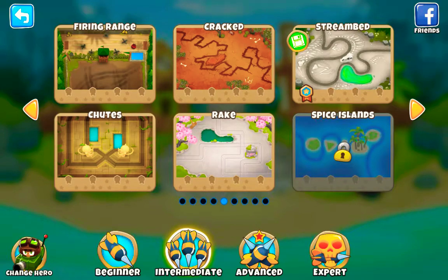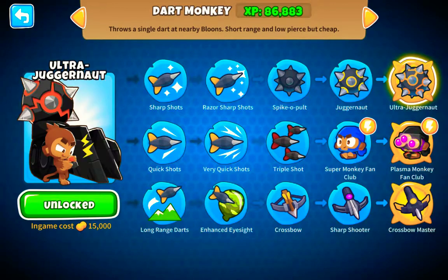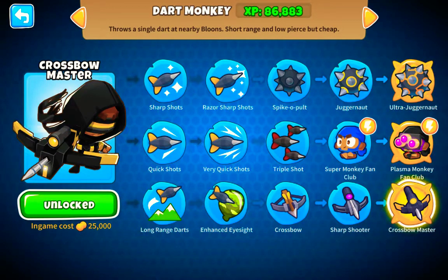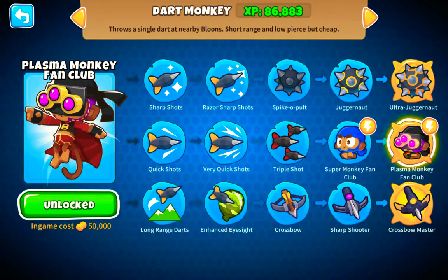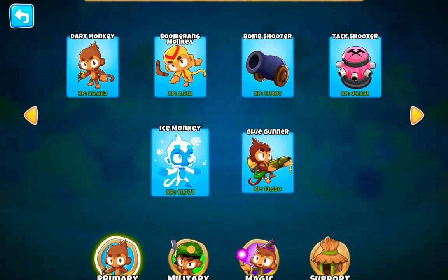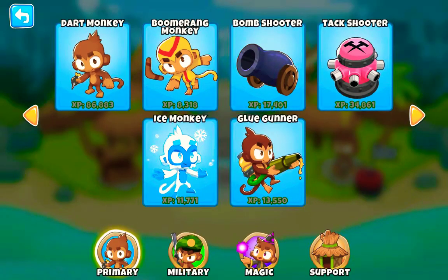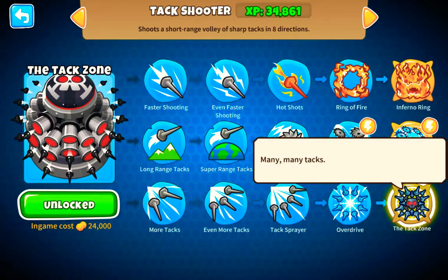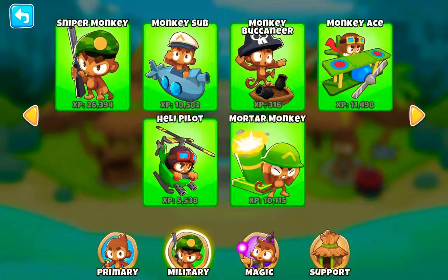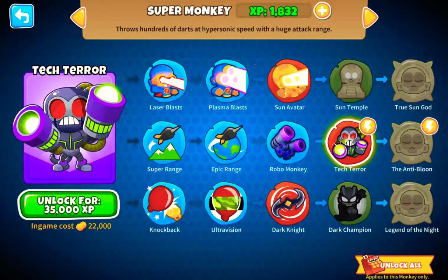Another thing I forgot — in the normal Balloons game each monkey had a tier five, but now they've added three tier fives for each one. So like I have max for the Dart Monkey, which means I have the Ultra Juggernaut, the Plasma Monkey Fan Club, and the Crossbow Master. I'm close — I still need to get Perma Charge and the Glaive Lord. For the Bomb Shooter I just need to get all of them. For the Tack Shooter I have all of them: Inferno Ring, Super Storm, and the Tech Zone. And if you look at the description, each of them has their category — there's Military, there's Magic.